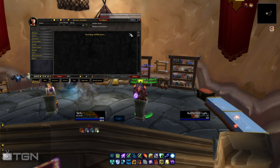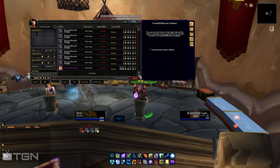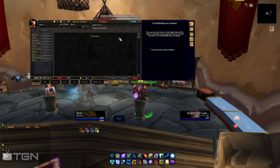First thing is, you're going to have to have two add-ons that I personally like: Auctioneer and Trade Skill Master. You can find the links down below, and if you need help setting them up, you can check out my YouTube page at youtube.com/tarfugaming.